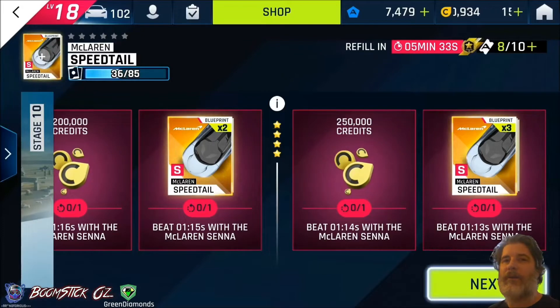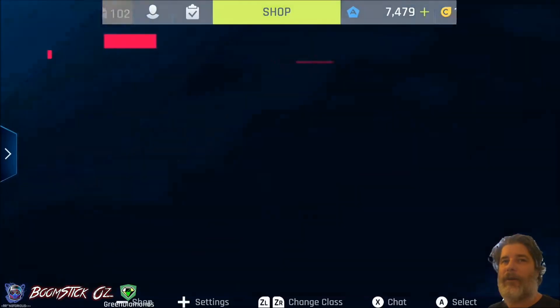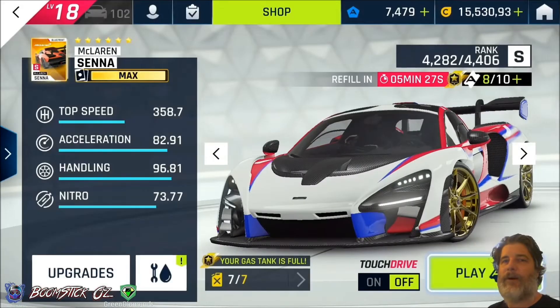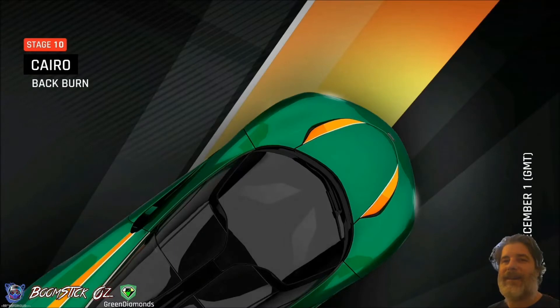I think this should be pretty easy — quite a fun one too, because I love the Senna. It's such a great car. I highly recommend doing it up; it's great for all of the events that require something with insane handling. The track is Cairo Backburn, so we should get to demonstrate the car quite a bit in this one. Lots of curves in this, and barrels of course.